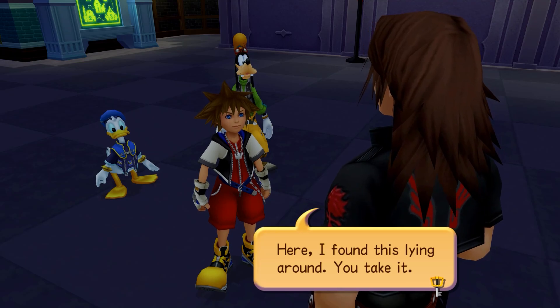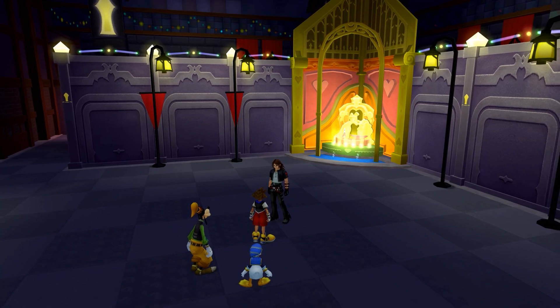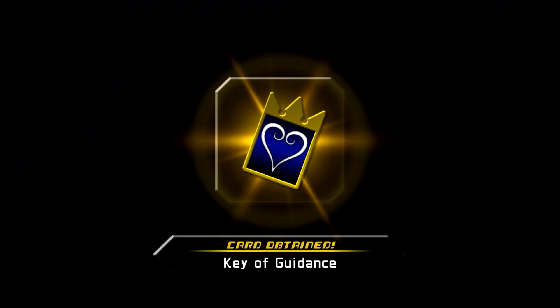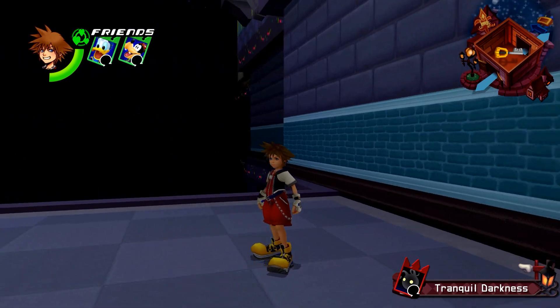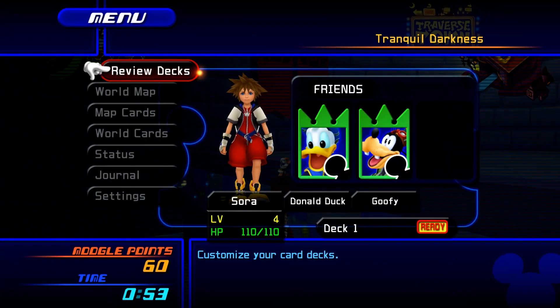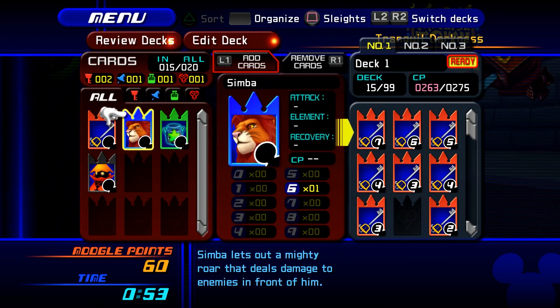I found this card hanging around — Simba. It's a really powerful card just lying around. You want it in your deck. Obviously I don't need it — I don't know what I'm doing, I'm a figment of your imagination. You want to put Simba in there. How expensive is it? Thirty.